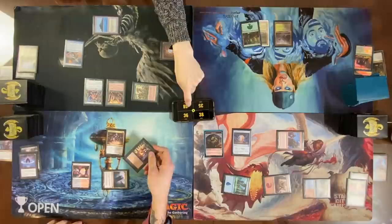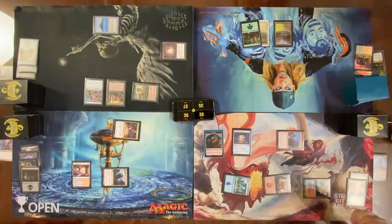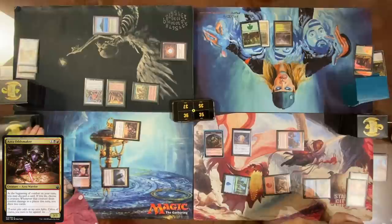In my upkeep, cast a Vampiric Tutor. I will Mental Misstep that — it is Mental Misstep, now you take two life instead of me. In my draw, go to beginning of combat. Discard a land with Azra Oddsmaker, attack Cameron for three damage. I think I'm going to take three damage. I'll draw two cards with Azra Oddsmaker.